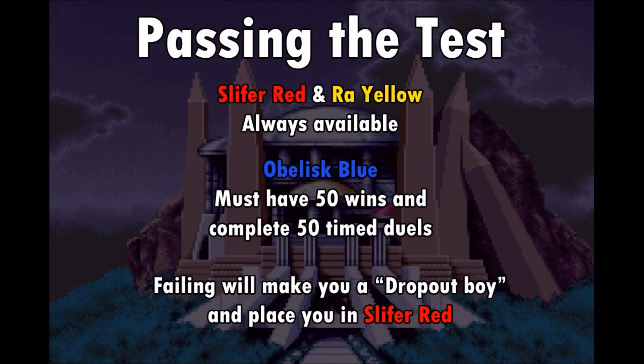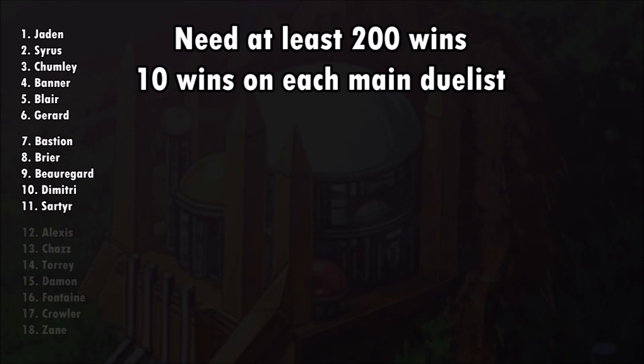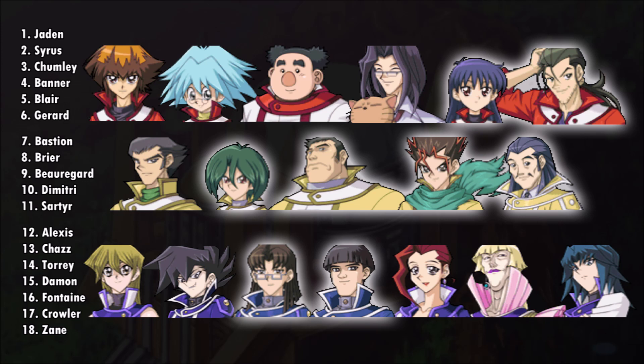Next, we need to get 200 wins including 10 wins on each main duelist in the game. We know there are 18 main duelists and defeating each 10 times will give you 180 wins. This means you have 20 wins that you can get on whoever throughout the game. Some of these characters can be dueled regardless of what dorm you're in, while others require you to be in their specific dorm in order for them to appear.